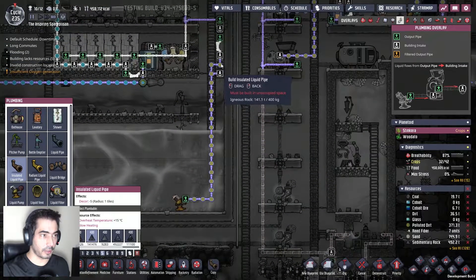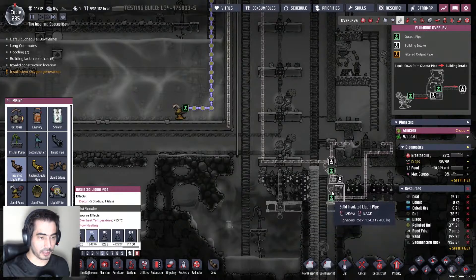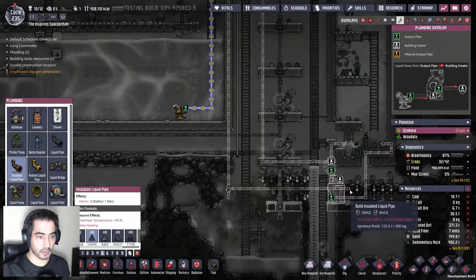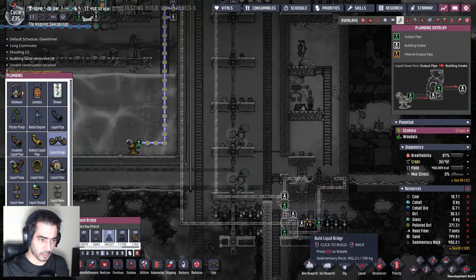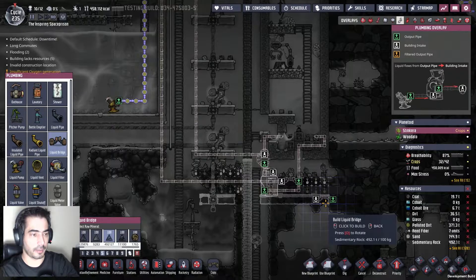Then what I'm going to do is go through here and put it like this. I'm going to throw this like this, then throw the water there. Liquid bridge like this — so the water will only get in if there's no water running out, which is kind of what I want.